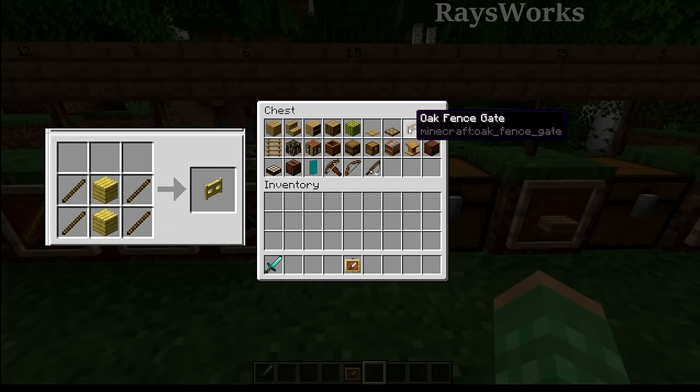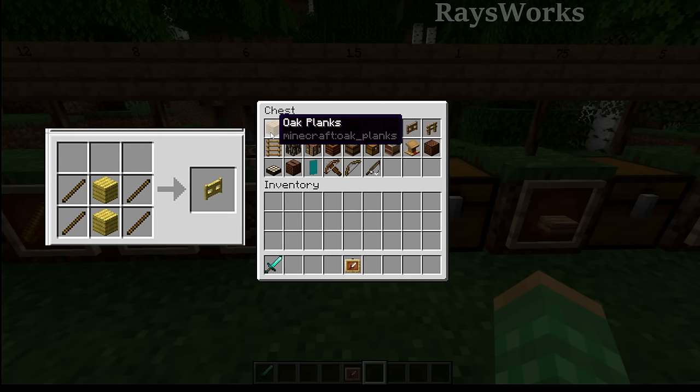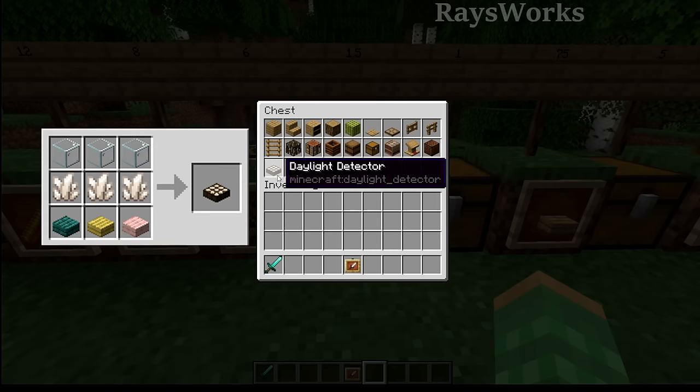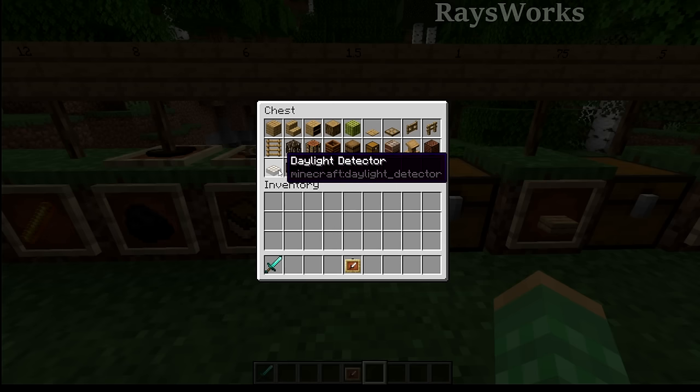Even though something like the gate breaks even - you use just as many planks to make it - there's really no reason to craft it into gates when you can just use the plank for the same efficiency. The bottom row has items that smelt for the same amount but besides wood use other things to craft them, such as the daylight sensor needing quartz, which is definitely not something you want to get just to make some fuel.